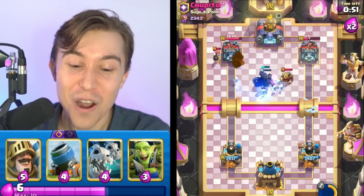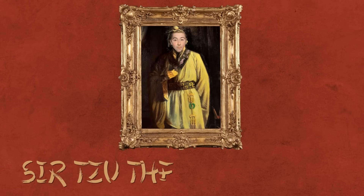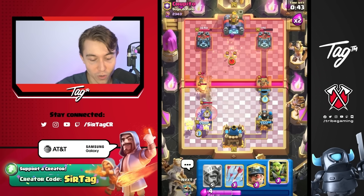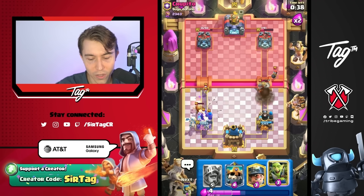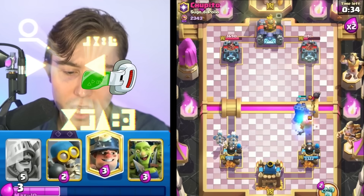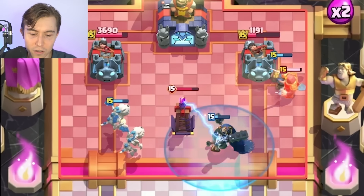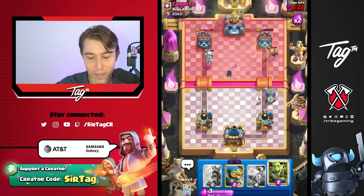We force out a Log and an Ice Spirit, and we still get a silly connection. We are cruising here. I fully anticipate him to go in for more stuff, so we wait with our Arrows and take it last possible second. It looks like he's not running the deck I thought — instead of Bomber evolution, I believe he's probably running Evo Tesla. We're going to pop the Skeleton King ability here to get that off the map, possibly get one Mortar shot on the tower.